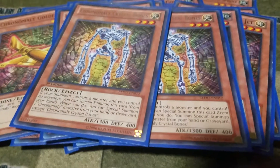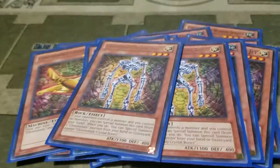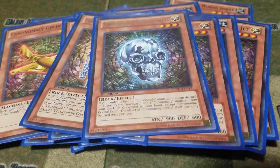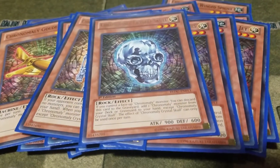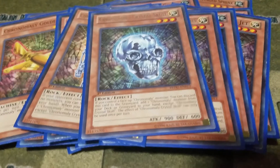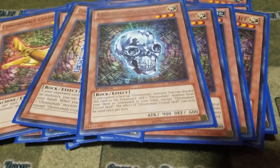I play two Crystal Bones, but I should be playing three. It's a Cyber Dragon-style effect that lets you summon a Chronomaly monster in your hand when summoned by its own effect, but it just doesn't let you summon Chronomaly Crystal Bones itself. Then I play one Chronomaly Crystal Skull — it is the searcher of the deck; as long as you control a Chronomaly, it lets you search for any Chronomaly except itself.